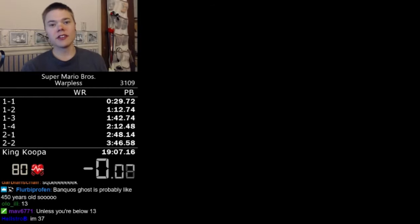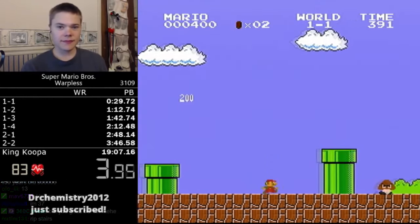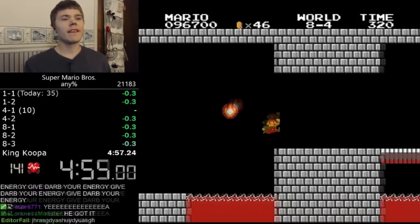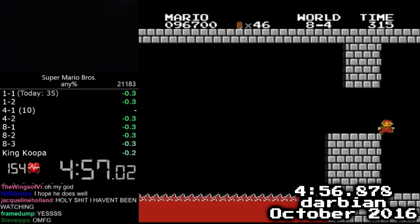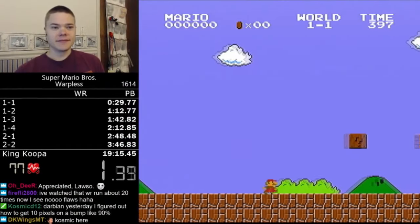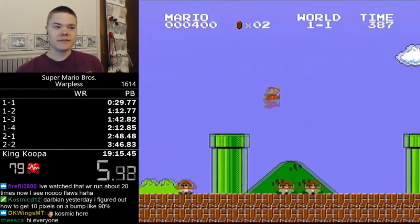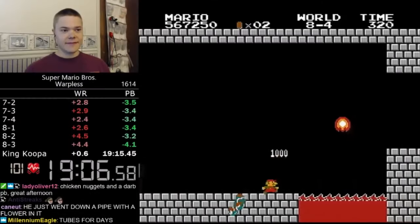His name was Darbian. Darbian was one of the most popular Mario speedrunners out there, and he had the record for the fastest completion of the game with warps by 2016. After getting the first ever 4:56, he decided to try to lower his Warpless time. His Warpless personal best at the time was 19:15, ten seconds behind the record. So he got to work to bring it down.